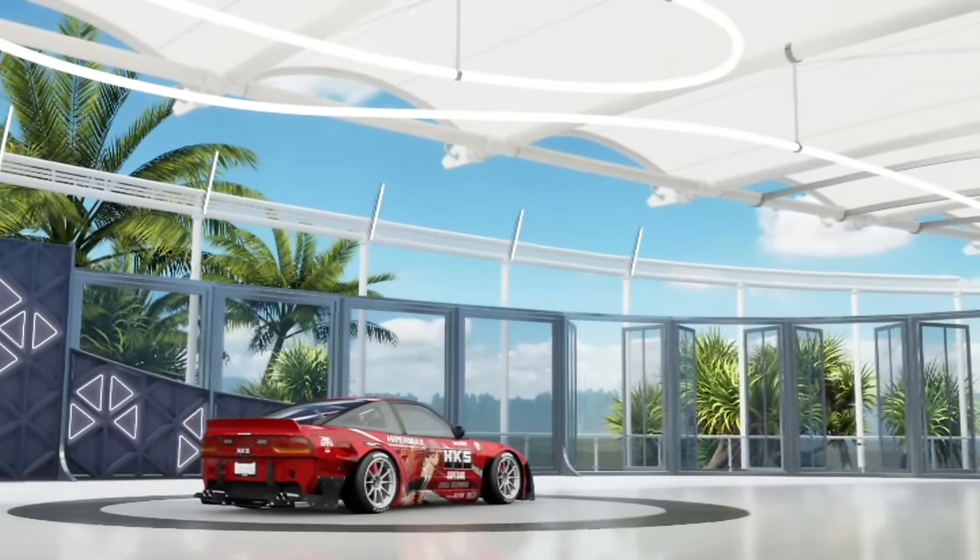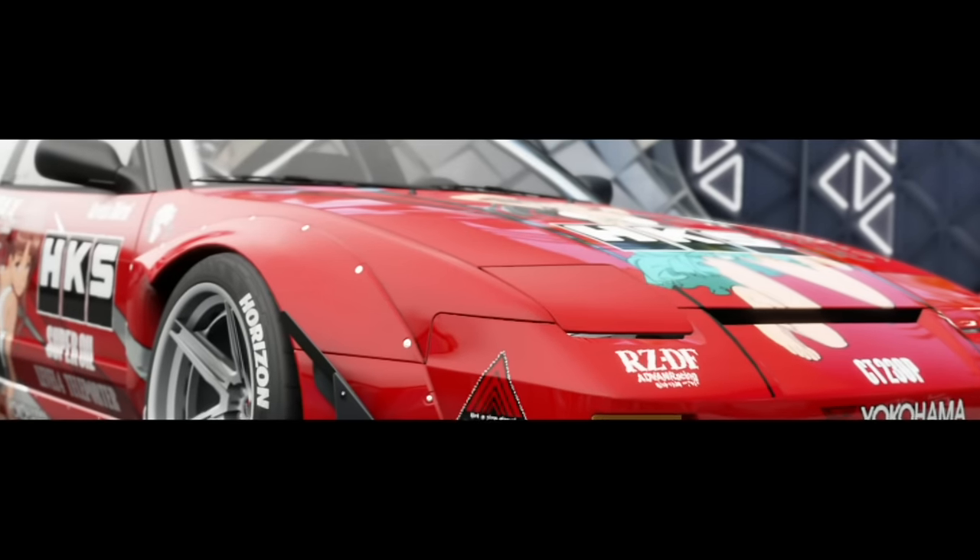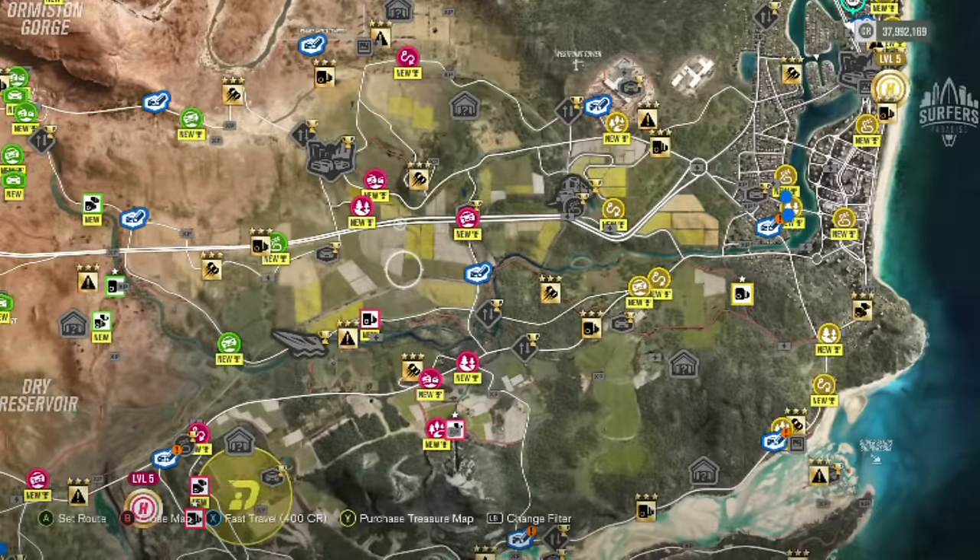For the purpose of this video I'm using the incredible 240sx, complete with the rocket bunny widebody kit and sporting this beautiful design by my good friend Parker Seaman. It's real — it's packing some serious grunt. It's perfect for what we're going to be doing.